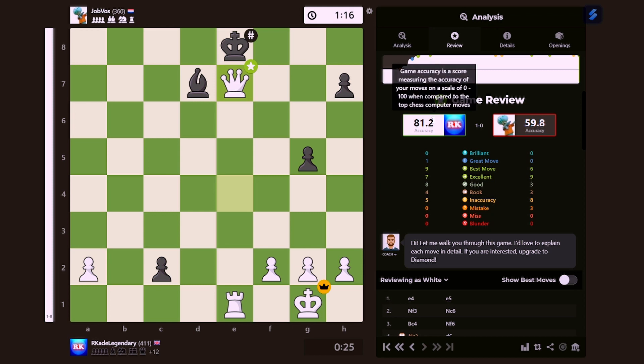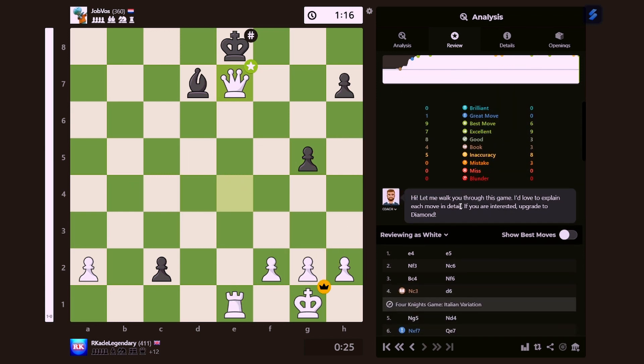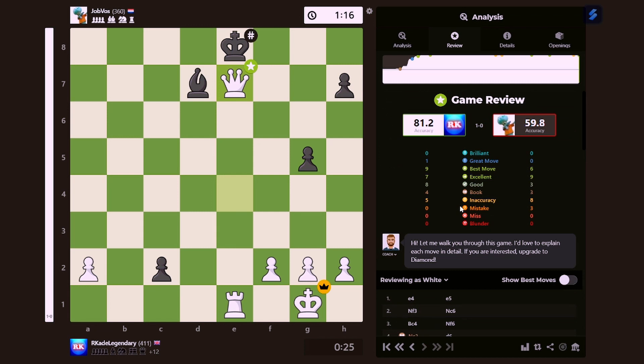That's me with 82.1% accuracy. 80% of my moves I played the most optimally — no blunders, no misses, no mistakes. That is crazy. Got nine best moves, seven excellent moves, eight good moves, four book moves which were at the beginning, and five inaccuracies, which is not that bad actually considering I'm literally like a 500.